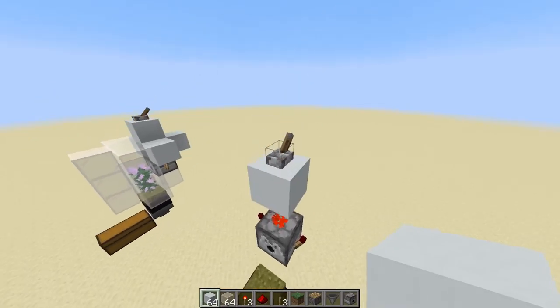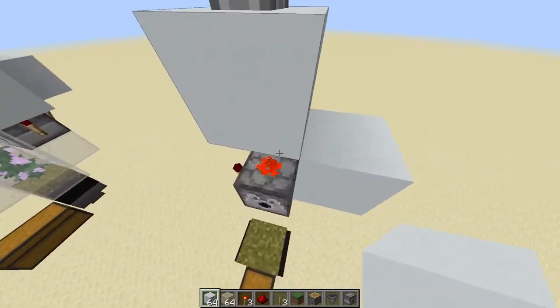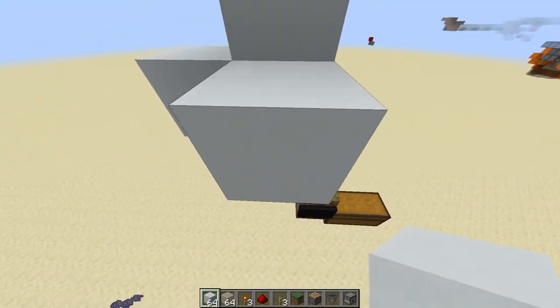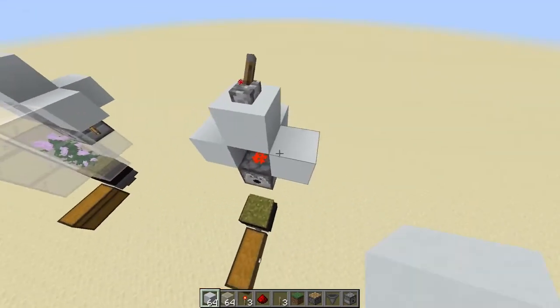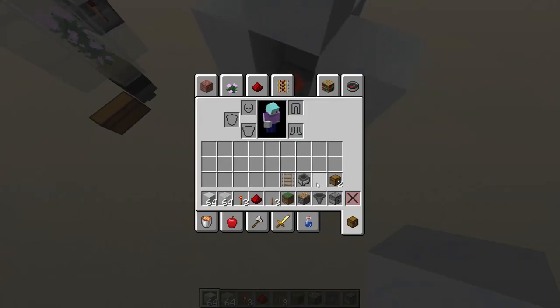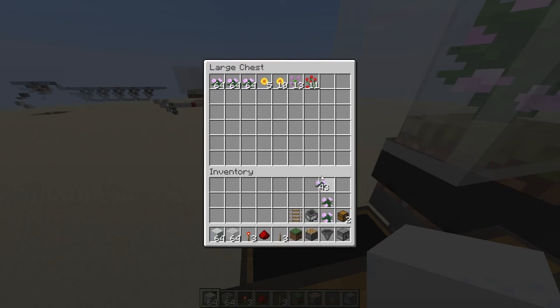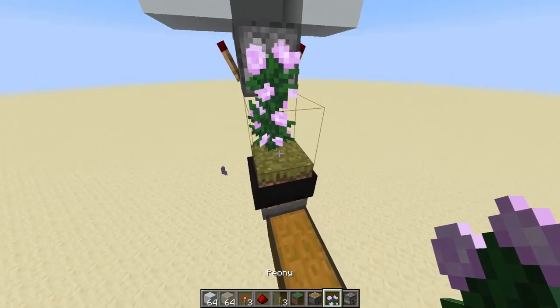Place a redstone dust on top of the dispenser block and three redstone torches, then a block on top of the redstone dust. Place a lever on top and flick it — you should see the dispenser fire without using a bone meal, which is correct. Note: in older versions it might use one bone meal when you first flick it, but that's fine. Place three blocks on top of the three redstone torches to complete the redstone clock. Now just place in your flower.